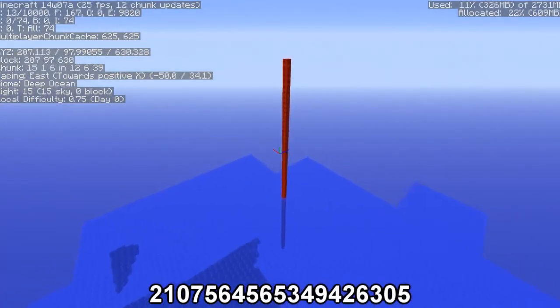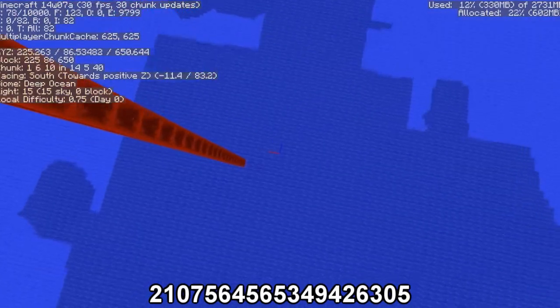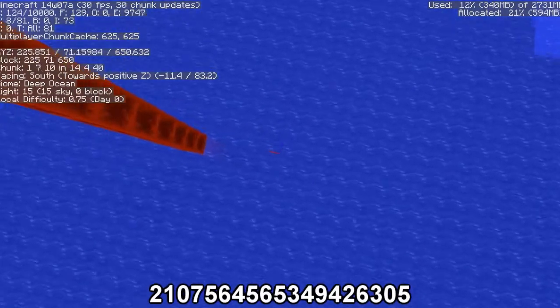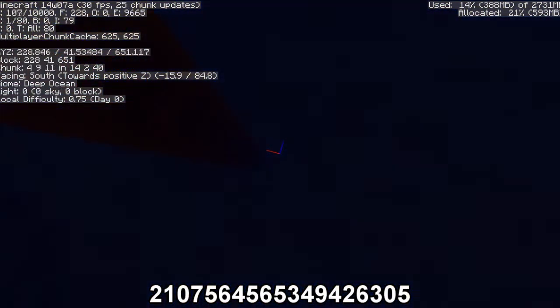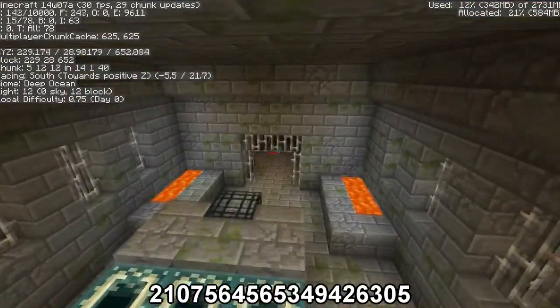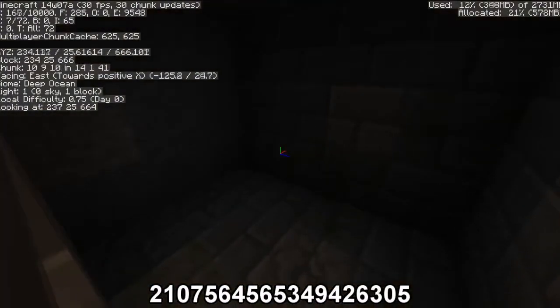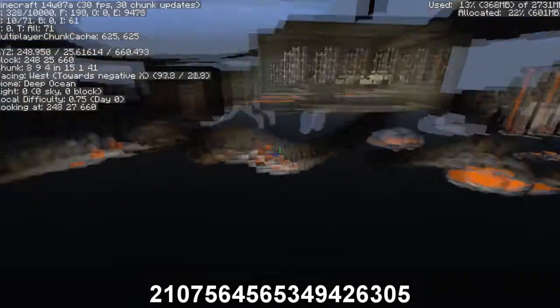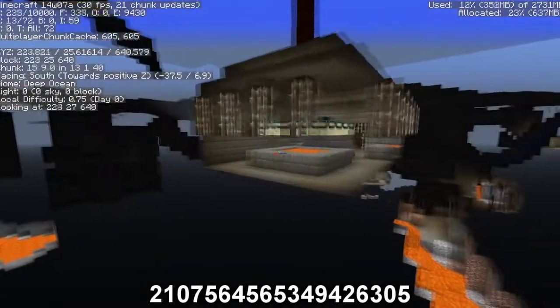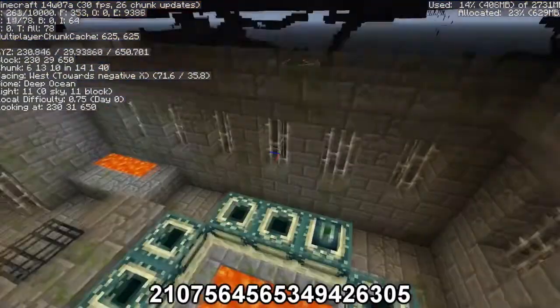Yeah, there is an exposed stronghold down here — well, it's an exposed end portal. That's all there is to it. There's no stronghold or anything like that, you can see it's just the end portal. The coordinates for this will be in the description, so you can come down here for yourself if you choose to use the seed.